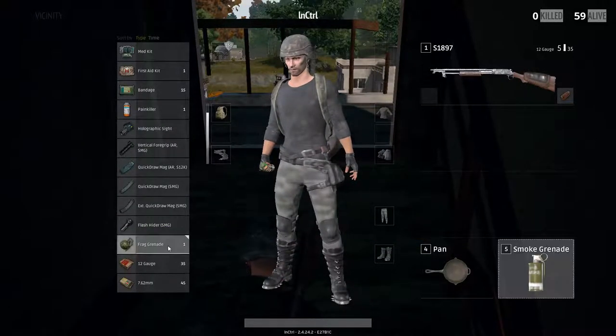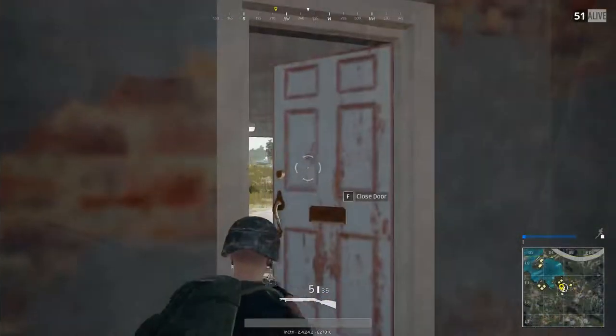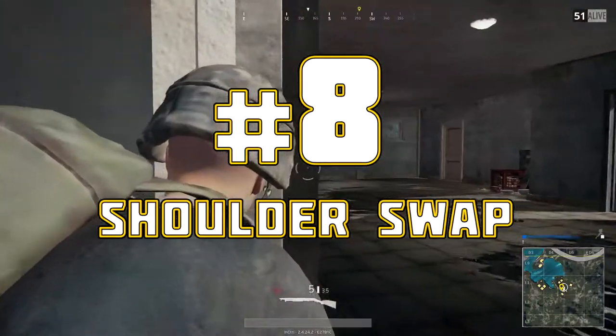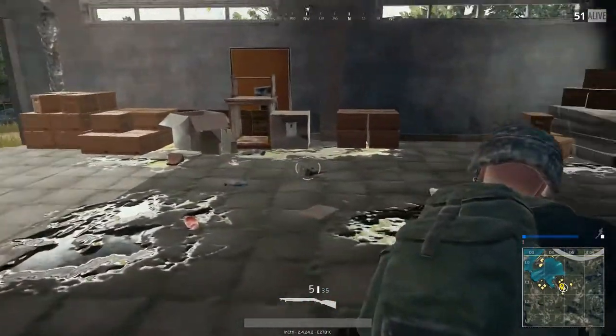Tip number seven: cycling grenades. You have three different ways to do it — from your inventory you can drag them or right-click them, or in-game pressing the number five on your keyboard will cycle between them.